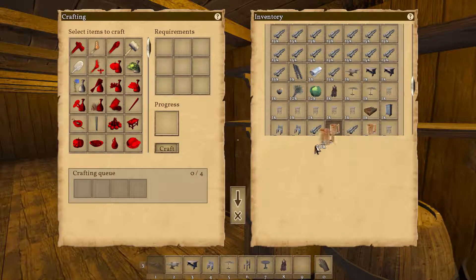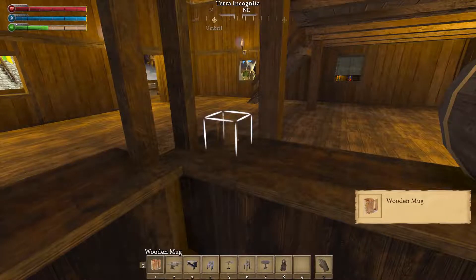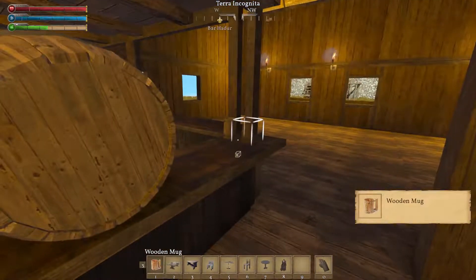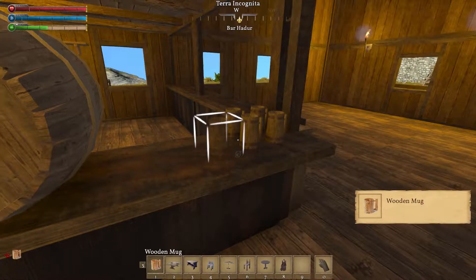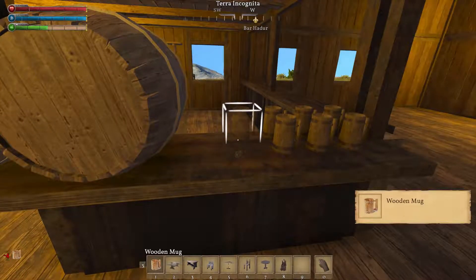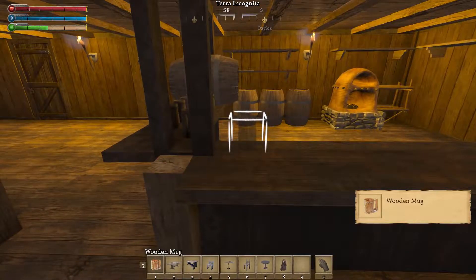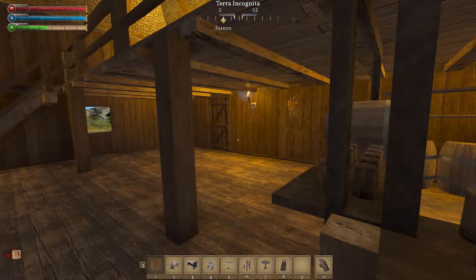Next thing I need to do — let's get the beer mugs out here. We are going to set this place up. We are not open for business yet. Let's get the beer mugs out here. I've got the beer mugs set up so he can start pouring the ale.